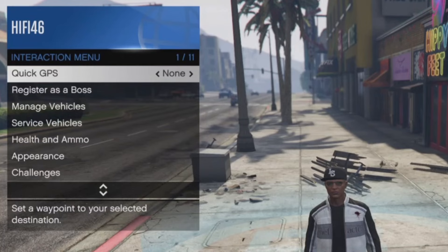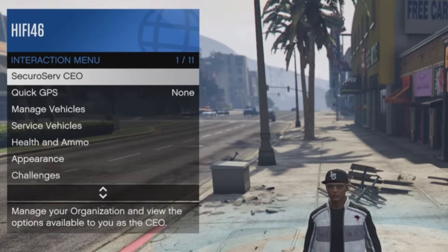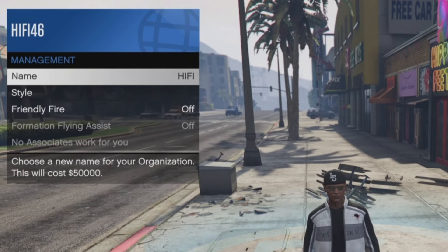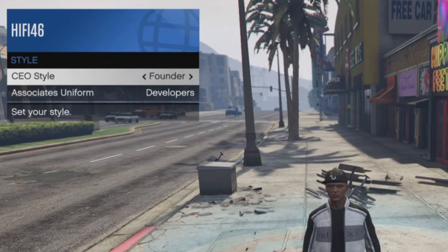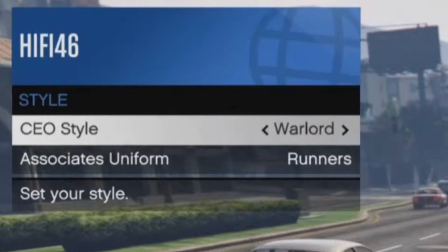Go to interaction menu again, go to register a boss, register a CEO, start an organization. Then go back to interaction menu, go to your CEO, go to management, head down to style, and switch your outfit to the Warlord outfit — it should be right here.